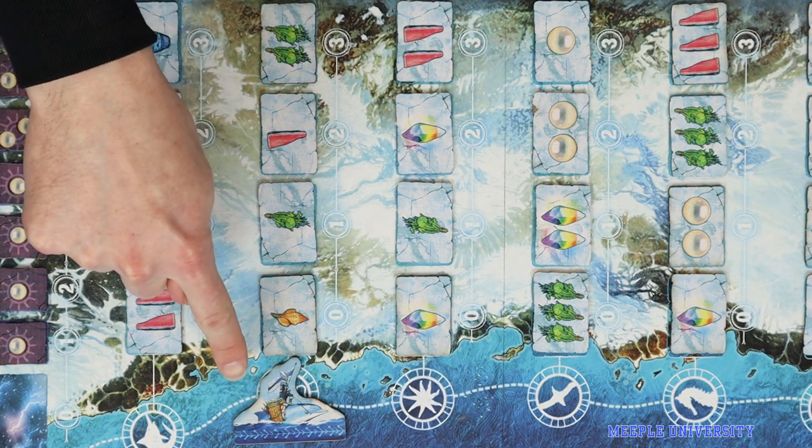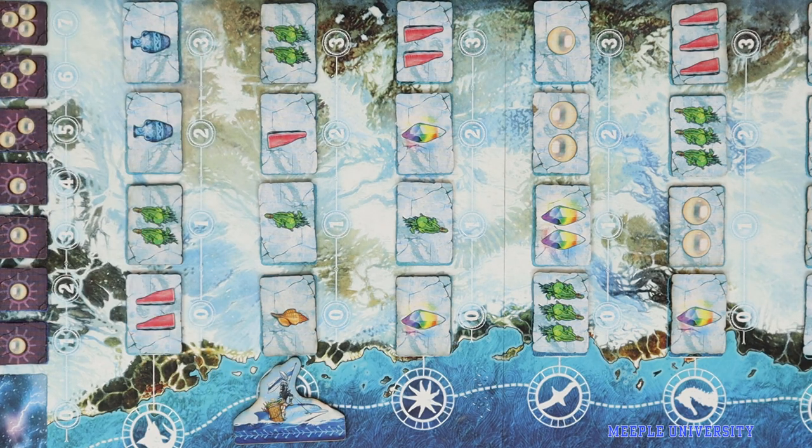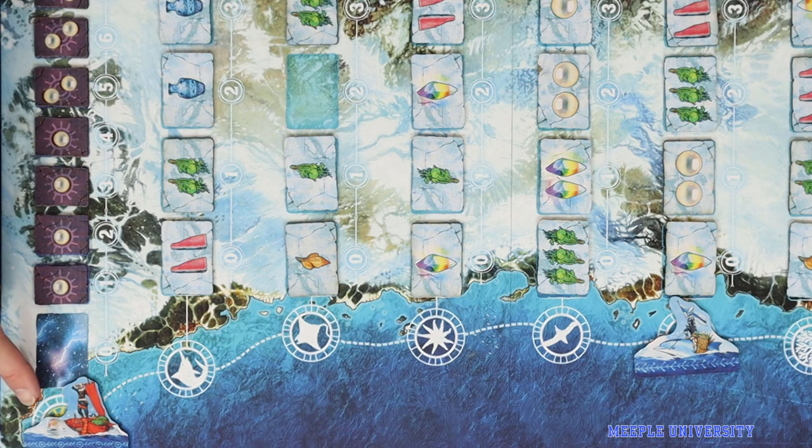To buy a tile, the player chooses any one tile in the current port of their Whale Rider and pays a number of coins based on the number next to the tile — this can be 0, 1, 2, or 3. The player pays the money, takes the tile, and leaves that space empty until the replenishment phase at the end of their turn. Players in the sun port may also use this action to buy starting pearl tiles, costing between 1 and 7, but only once the player has left the port and returned — they cannot do this at the start of the game.